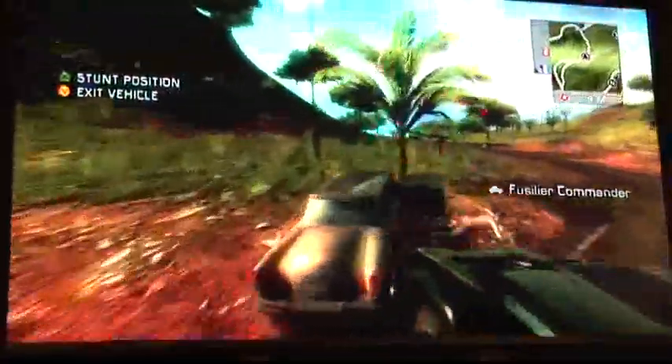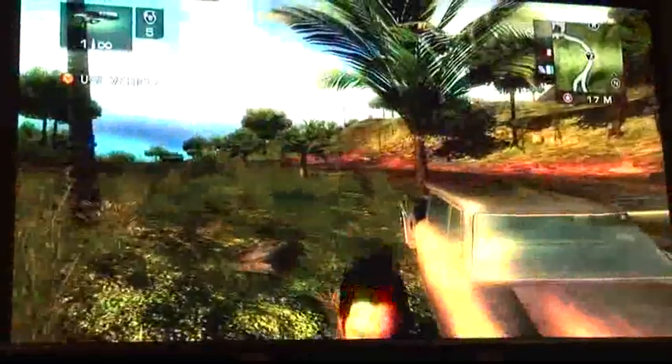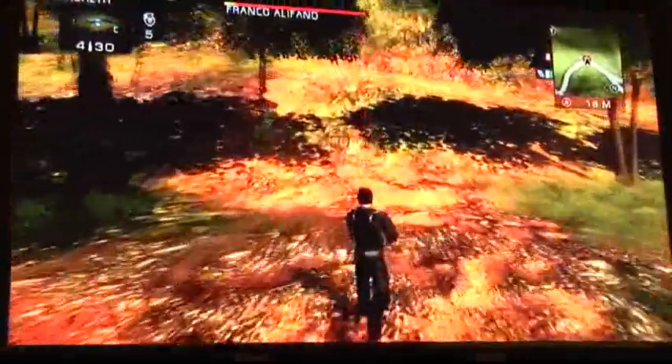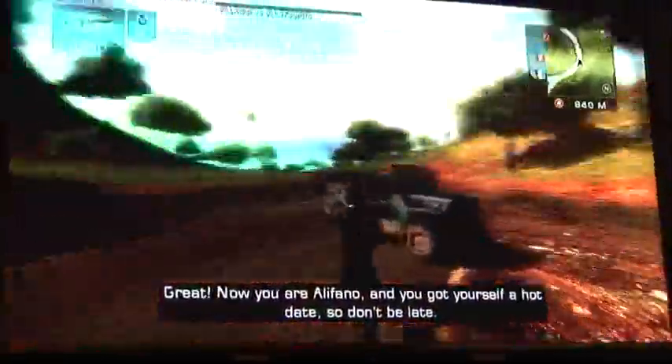The guy we've got to kill is in the back — he's just jumped out. We jump out and whip out the shotgun. You can see him running for cover. Put a shotgun in his back and he doesn't go too far. Now we're going to head into the city and seal our deal.